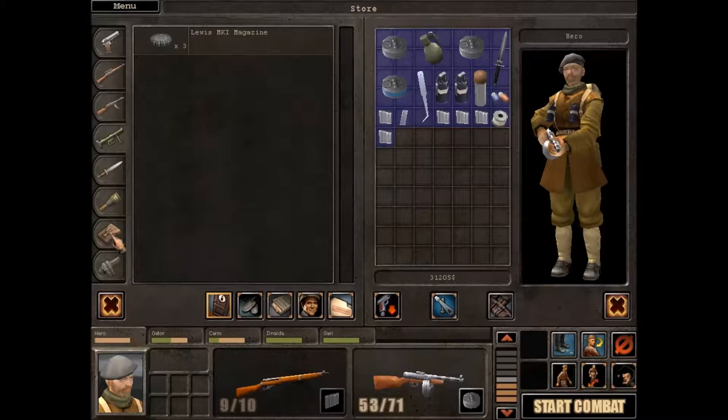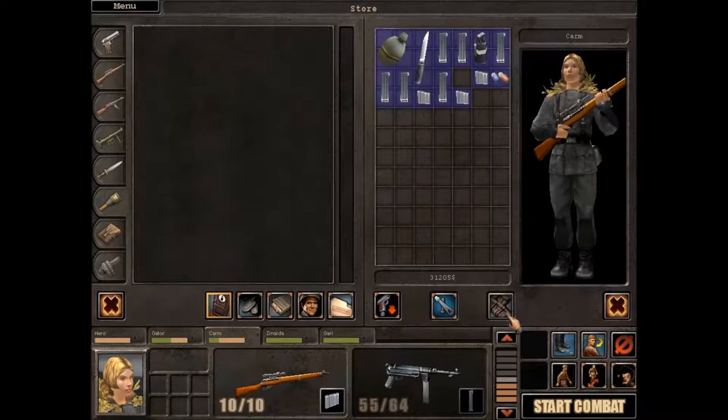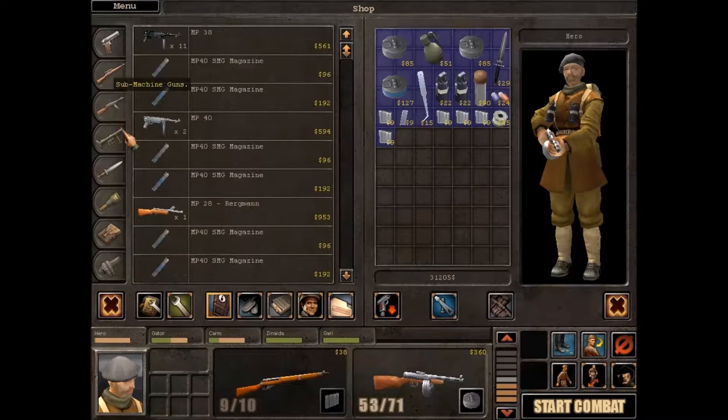Everyone's got their rifles equipped, that's all set. Do we have any medical stuff? No we don't, we have a grenade, and Gary doesn't have any grenades so he can take that. It's just about everyone set up. Okay, so now we just need to get a bit more ammo for all of these.